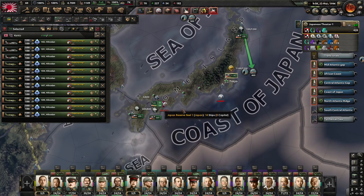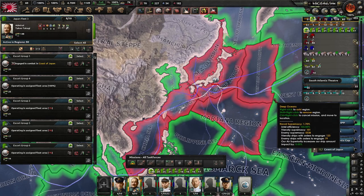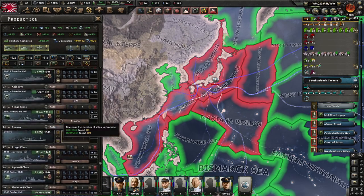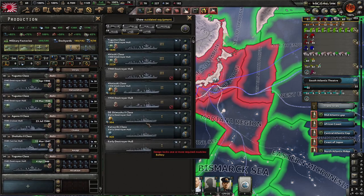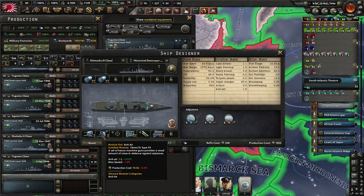We will have to improve our destroyer escorts - double checking they are covering these areas, yes they are. So we might have to build some slightly better destroyer escorts. We've got one, two newly constructed ones that can head up into that area. I'll increase the production of convoy escorts and add another line because we've got the naval dockyards. These are 34 knots - we could bring them up to 40 knots, so we're going to call this the Shimushu 3 class.